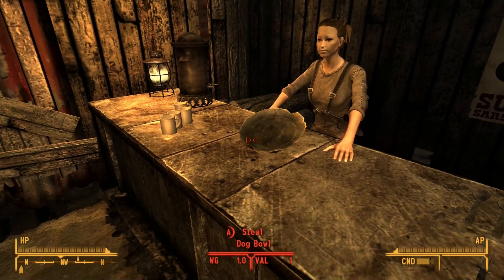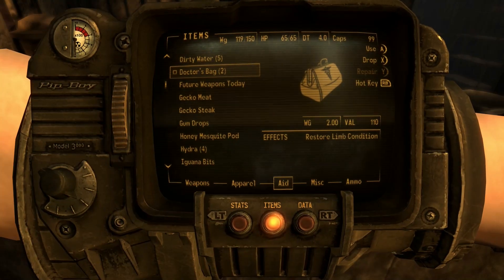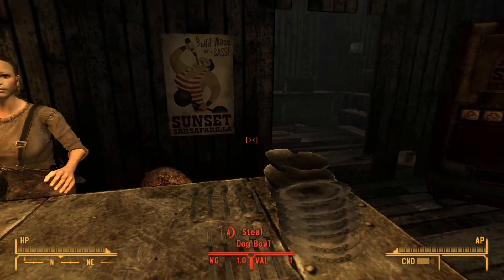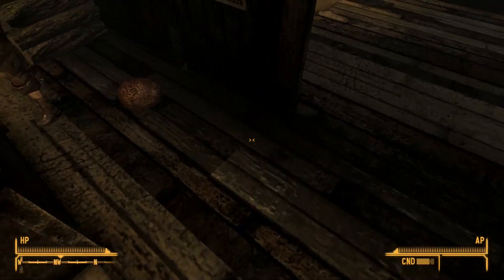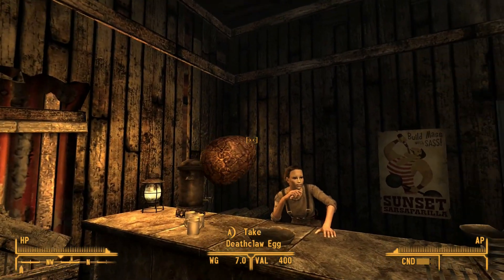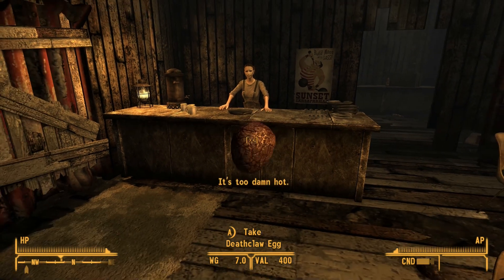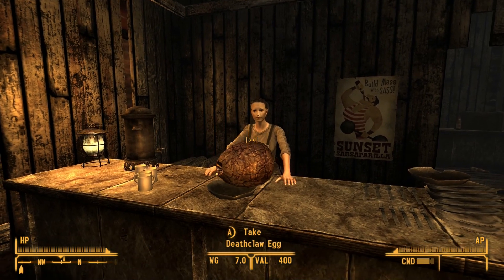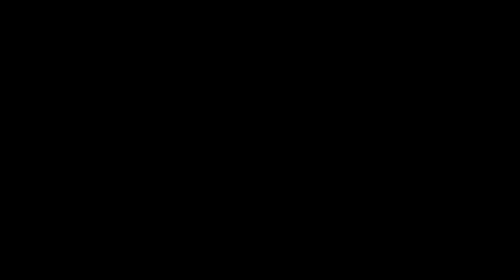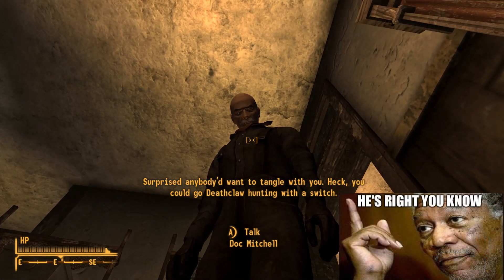And this, ladies and gentlemen, is how you go Deathclaw hunting with a switchblade at level 1, very hard, hardcore. Now, I could go back and kill the alpha male, but I'm now level 2, so it just wouldn't be a level 1 challenge anymore. And what's the fun in that? It's too damn hot. Surprised anybody would want to tangle with you. Heck, you could go Deathclaw hunting with a switch.